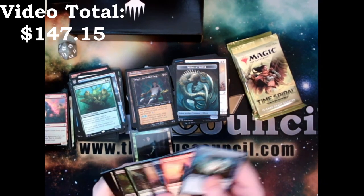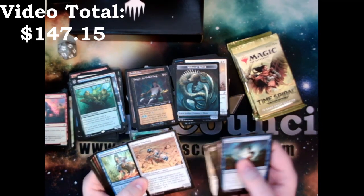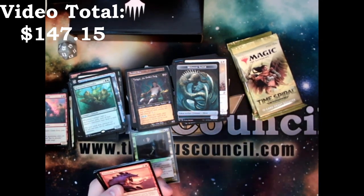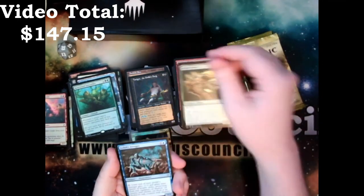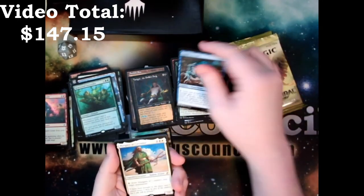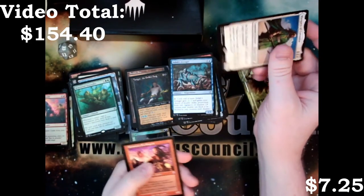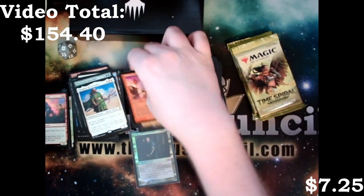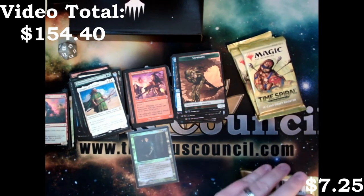I don't exactly live in a very humid environment — I'm out in the desert. Love this card for suspend. We got a Firemaw Kavu again, a Might Sliver again, Jodah's Avenger, Mangara of Corondor, and a Monastery Swiftspear. Not a bad one to get. That's going to be the highlight of the video, I think.